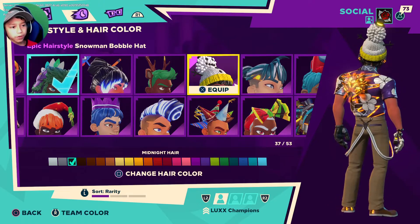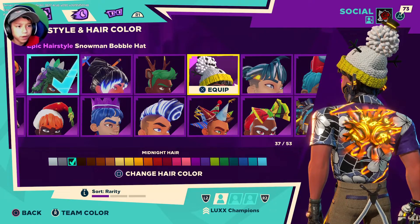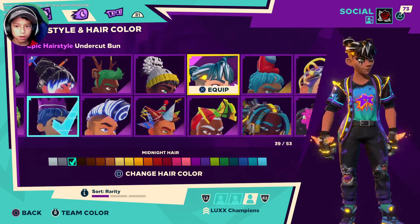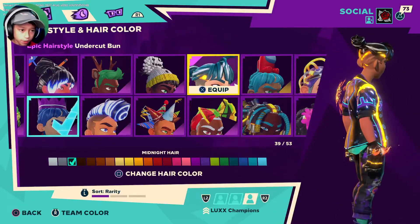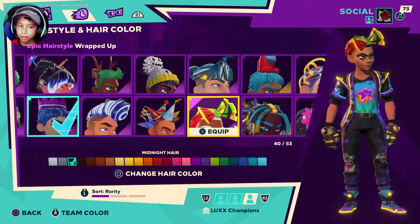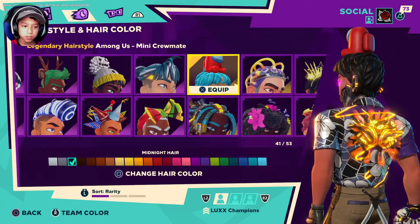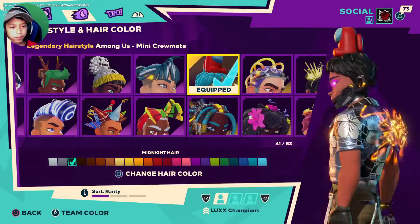We have the snowman bobble hat — I like this hat but I've never worn it because it looks a bit weird with the snowman on top. But if you change the crew color you can change the snowman's colors too. Then we have the undercut bun hair — you can unlock this in the Brawl Shop, you just gotta catch it and buy it. Then we have the wrapped up hairstyle, and then we have the Among Us mini crewmate — I absolutely love this hair so much because you've got a little Among Us character on top.